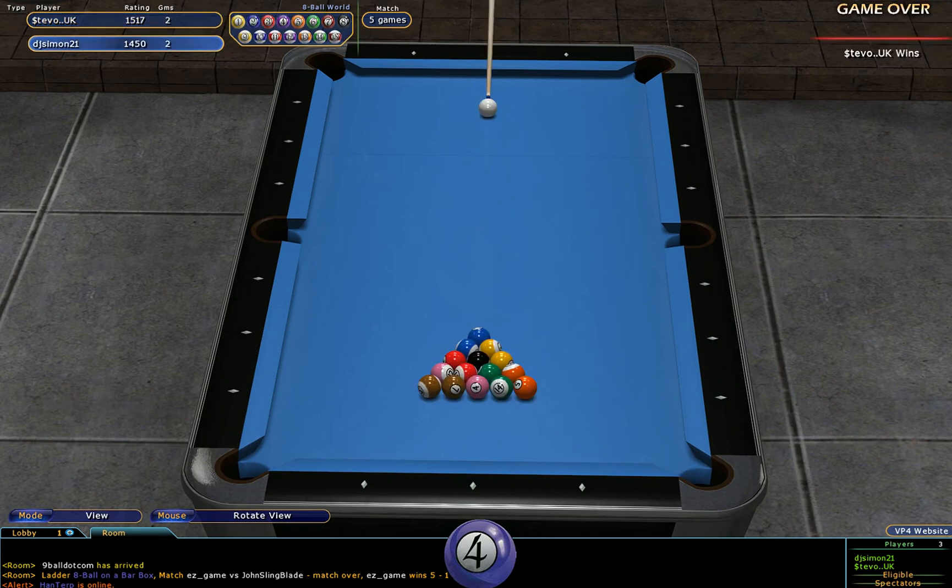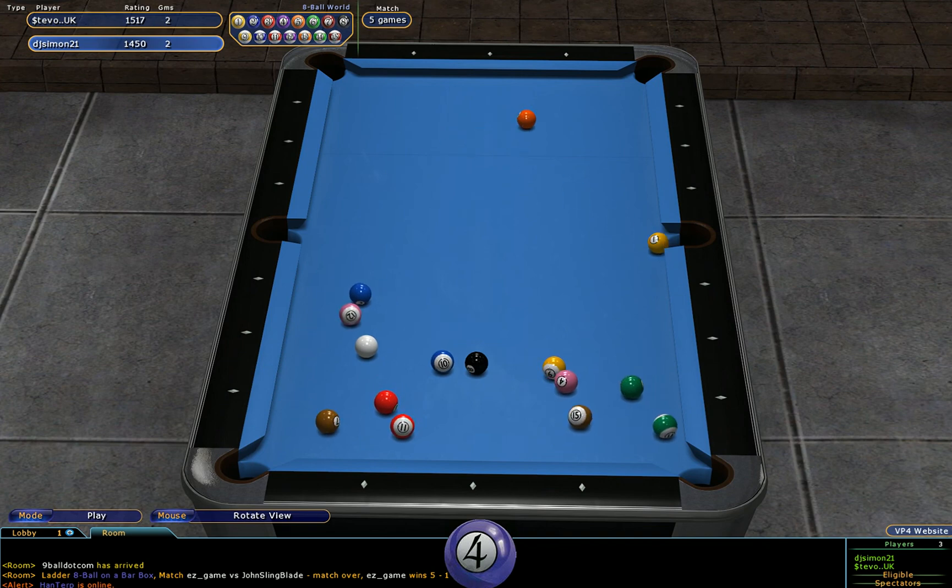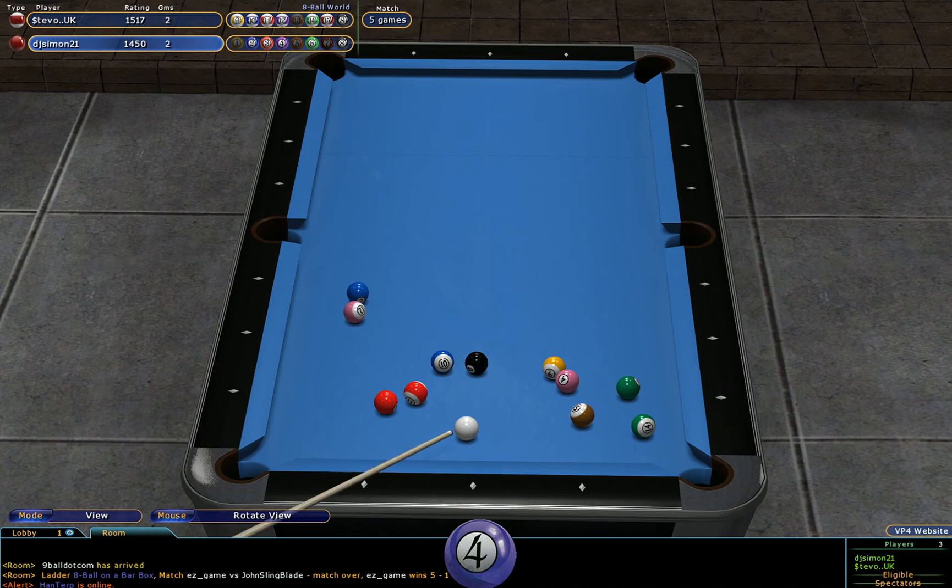So DJ Simon is breaking in the fifth rack in this eight ball world rules race to five, being played on the Pit Stop table which is a bar table — a good bit smaller than the standard nine-foot table. I think that was two or three balls down there. Again, there's so many balls on the table and the table is so small that it's hard to get a good spread in the balls, and they keep locking up with one another.